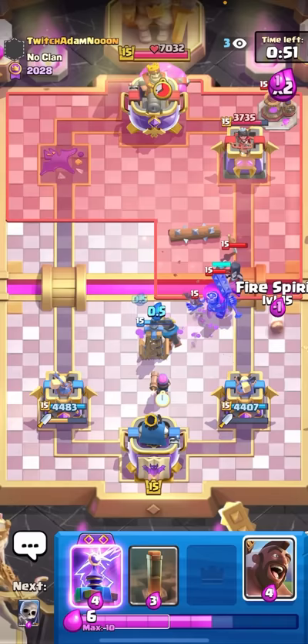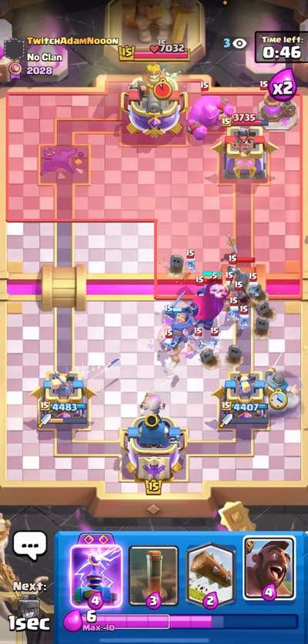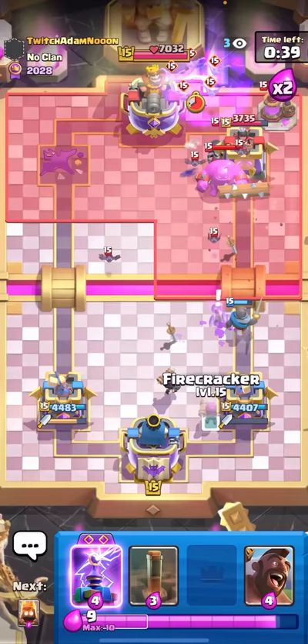I'll Log here. He goes for another E-Golem in the back - not at the bridge. At least I have another Firecracker down. Even if this goes to the opposite lane I'll still be able to go for a second Firecracker in the same lane. I'll Firecracker the opposite lane because I don't want to give him Arrows value. Perfect - and then I have Evo Tesla here for the Evolved Bats.